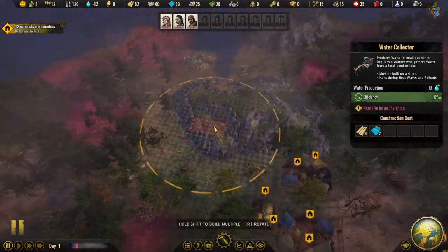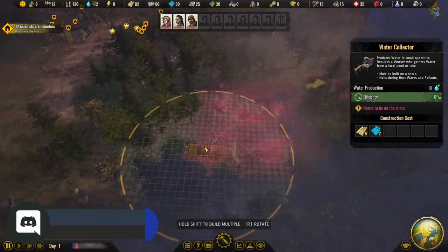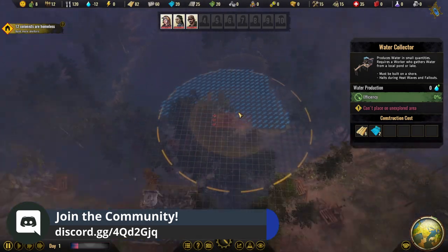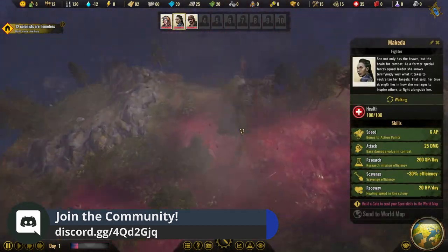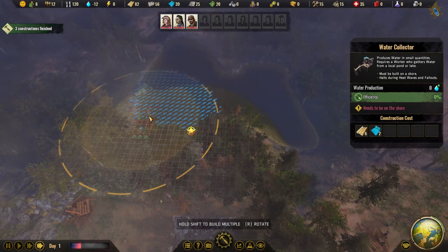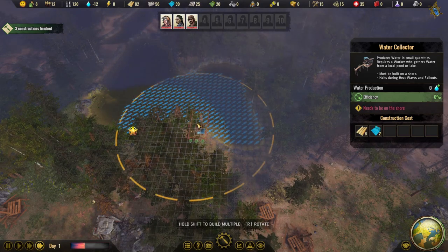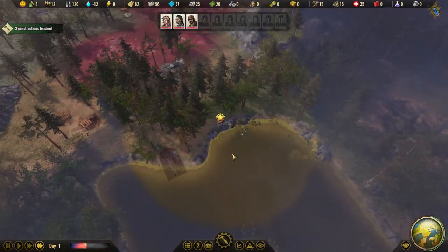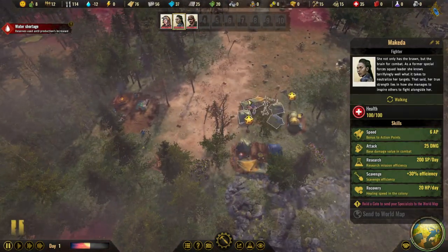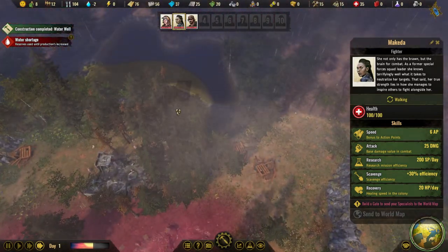The second water source you'll want is the water collector, but we can't place it anywhere right now because our specialists haven't discovered a good location yet. We can see water over here and up there — we just haven't explored it yet. We'll take one specialist and move them up to the lake, then place the water collector there. You want to place it in a good spot, but don't take up too much space, because your water areas will be shared between collectors, fishing docks, aquaculture farms, and similar buildings.